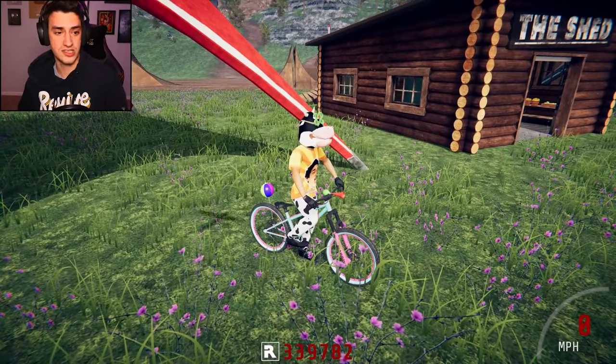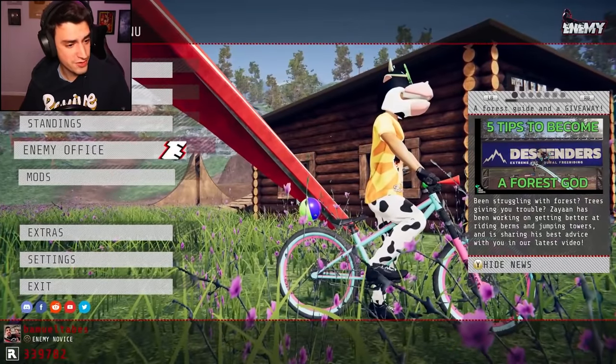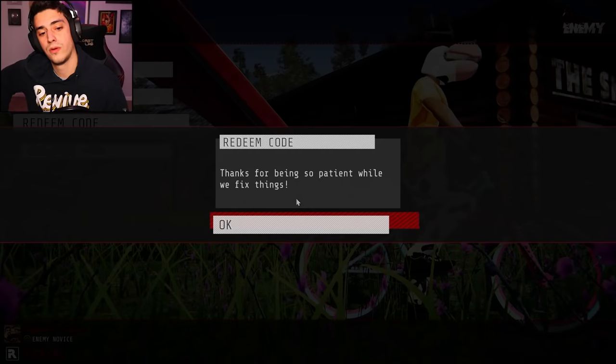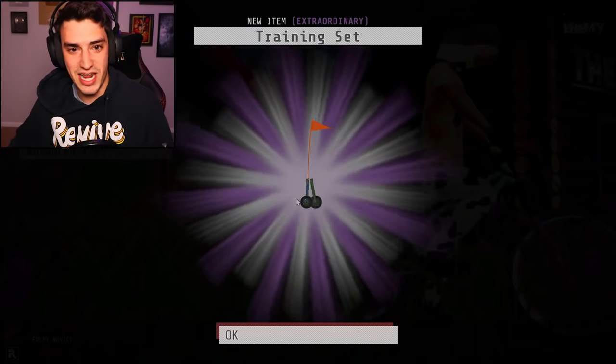However, I did discover something awesome. I didn't discover it, as other people have already known about this. But apparently, if you go to extras and you go to redeem code and you type in 'stable'... oh, nothing happens. Oh, never mind — it happens.